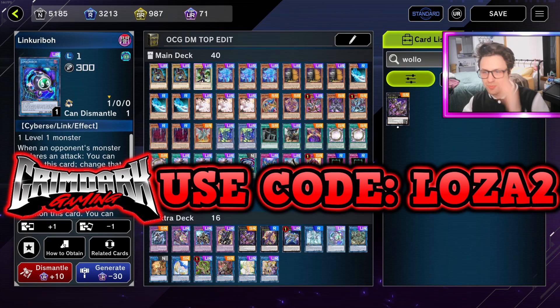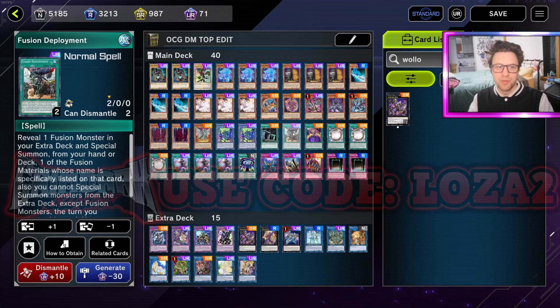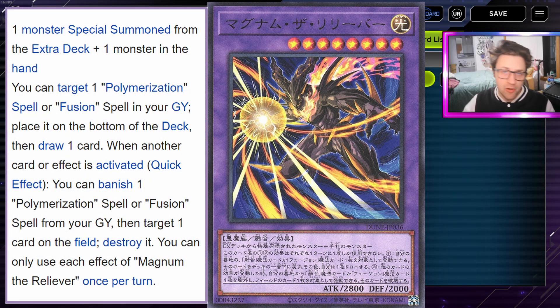We're going to have to cut something, and I really don't think Anaconda does a lot in this build. You could probably make an argument to cut Link Kuriboh as well - there's not really a purpose for it here. But Anaconda can still send Fusion Deployment, so we'll get into that. The original build played two Fusion Deployment because it had Magnum the Reliever - Magnum made Fusion Deployment good because you could banish Fusion Deploy or any card that lists Fusion or Poly, and you're able to pop a card with a quick effect on the opponent's field.